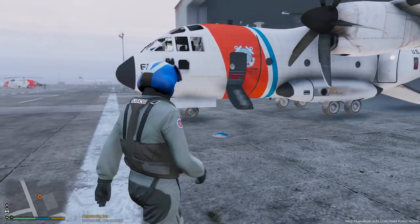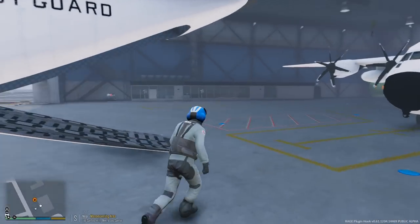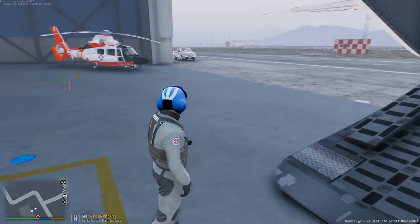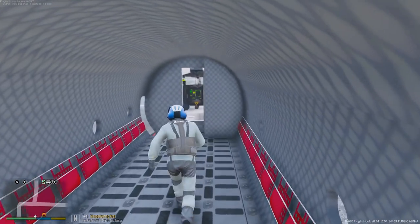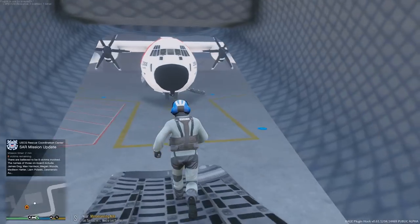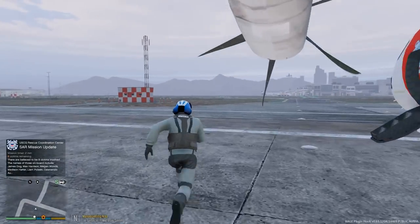We have a report of a sinking ship with up to eight people on board, so that's going to be a tricky rescue. We're going to have to get some helicopters in the air as well. It looks like we have a Jayhawk over there and also a Dolphin over here. We'll probably have to dispatch both of those helicopters to help out with the rescue because eight people is a lot. Let's not waste any time guys, let's go ahead and get going.